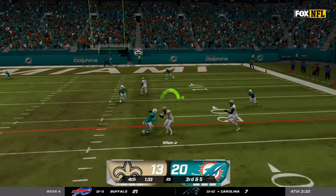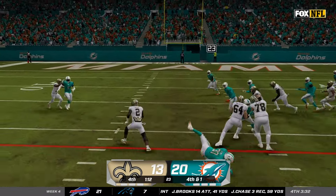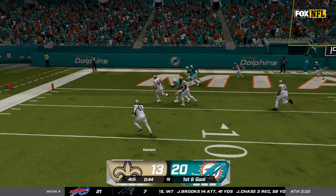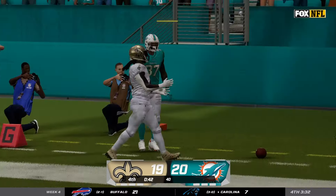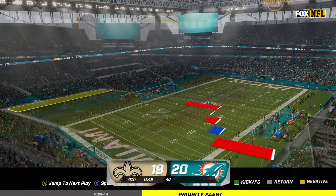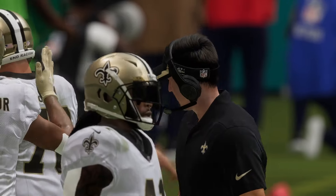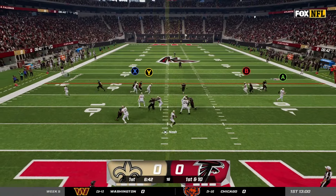I hit Cedric Wilson on the drag route to make it fourth and one — we go for it, call the QB blast, juke to the outside and pick up extra yards for a first and goal. With one minute left we hit Alvin Kamara on the screen and he walks into the end zone to tie up the game. I drove us down the field and got a game-tying touchdown — we shouldn't have been in this situation though. Miami gets seven with one minute left and if I could have just made any of those throws in the first, second or third quarter we could have been celebrating. Just like that we lose two straight games.